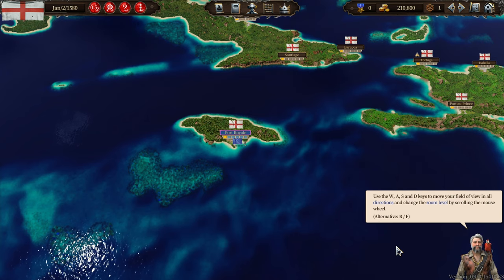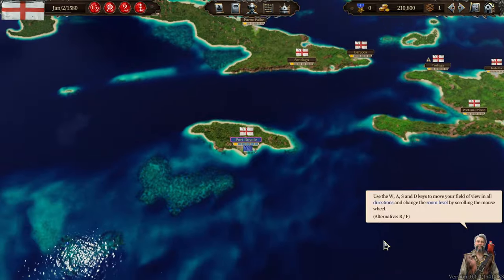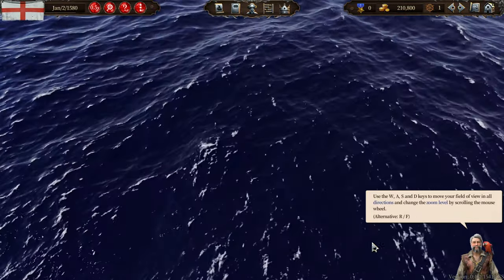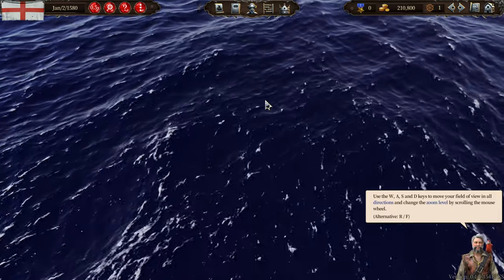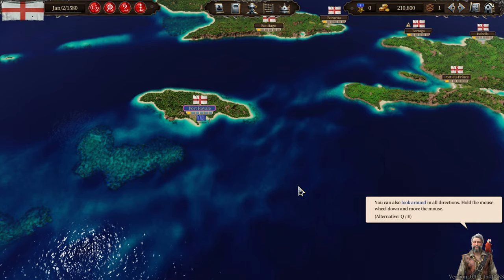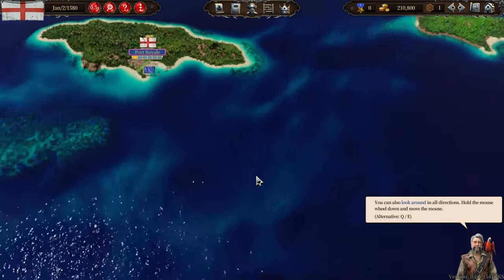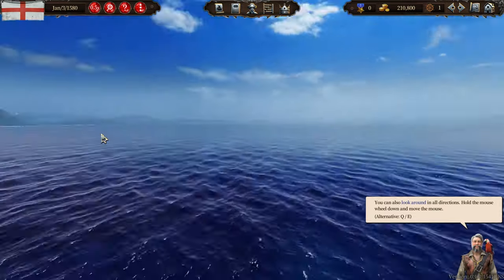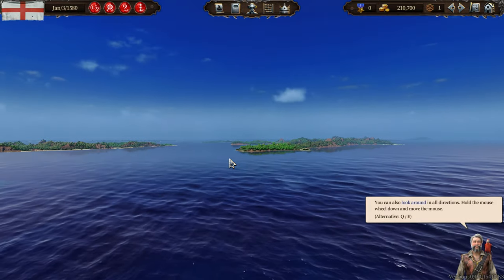Okay, use the WASD and scrolling the mouse wheel. Oh wow, look at the focus! You can also look around in all directions. Don't worry, there are no octopuses or sirens here. This looks fantastic.